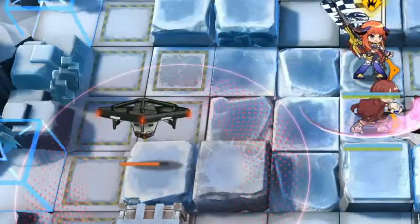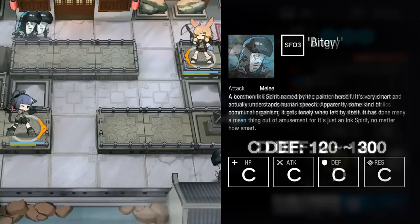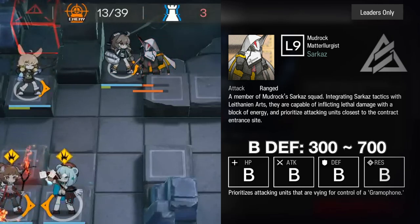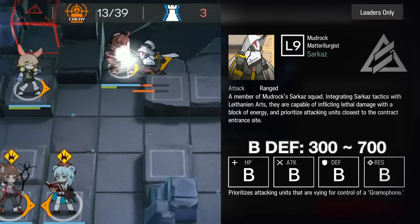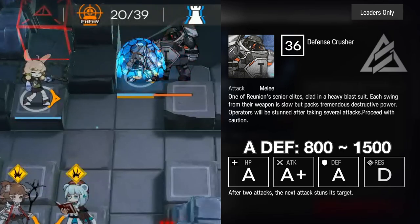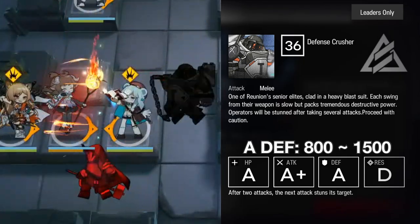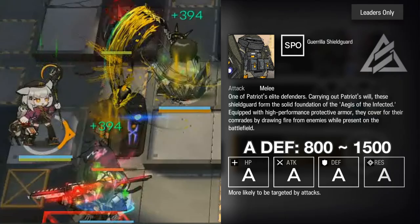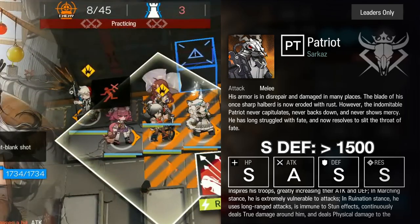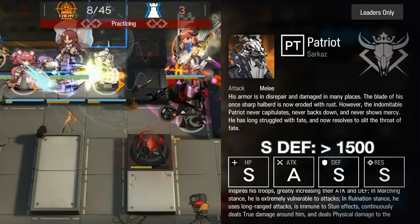Let's look at the specific numbers for defense. If an enemy has C or D defense, they're very weak to physical damage, so practically any physical damage dealer will take them out easily. If they have B defense, Elite 1 physical dealers may have a hard time, but Elite 2 with certain levels or skill masteries can still wipe them easily. If they have A defense, try to avoid using physical damage dealers — check if their Res has a lower grade instead, meaning they are weaker to Arts. 6-star physical dealers will still have an easier time; 5-stars and lower, it depends. If an enemy has S defense, I really don't advise going physical damage at all unless you understand how debuffing and buffing works.